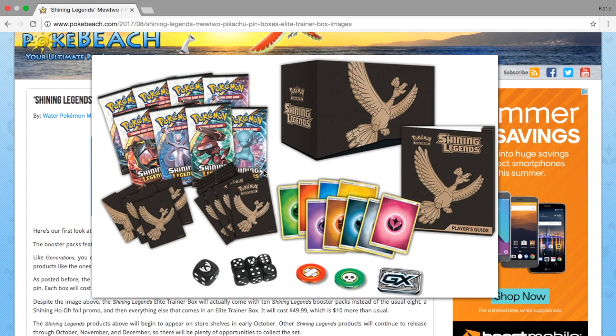It's really awesome that they revealed the Elite Trainer Box, though it's kind of sad that they're not doing 10 packs like they did for Generations — they are only doing 8. But they did show us what the pack arts are going to look like. It looks like we have a Shining Mew, a Shining Genesect, a Shining Mewtwo, and a Shining Rayquaza.